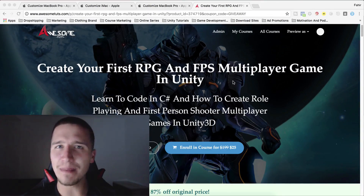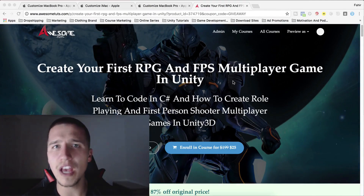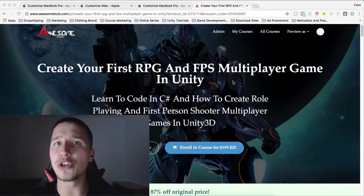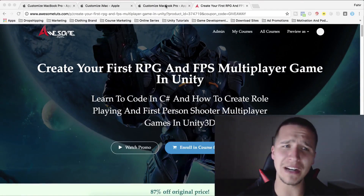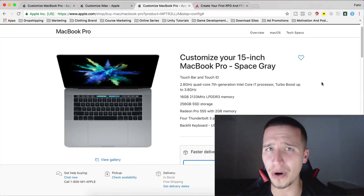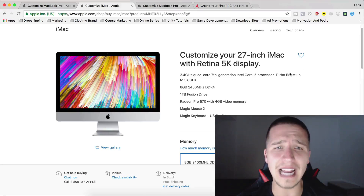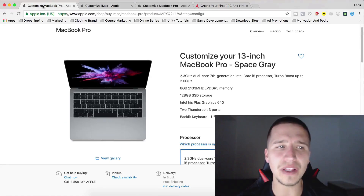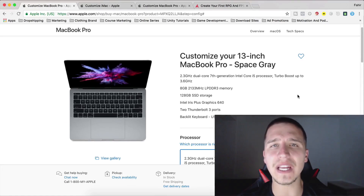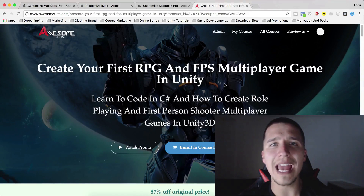And this is not the best part. The best part is that I have created a special coupon code, and when you use it to enroll in the course you will automatically be enrolled in my giveaway competition and get a chance to win some cool prizes. First place is going to get a 15-inch MacBook Pro, second place is going to get an iMac 27-inch with Retina 5K display, and third place is going to get a 13-inch MacBook Pro. All you have to do is enroll in the course — link is in the description below.